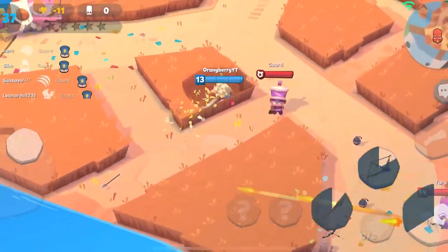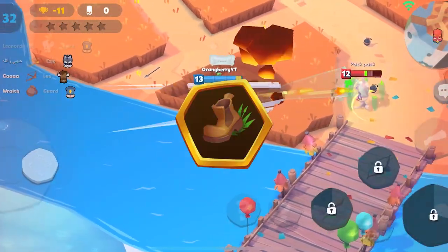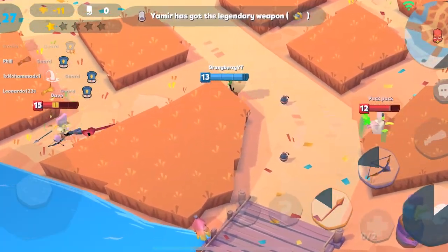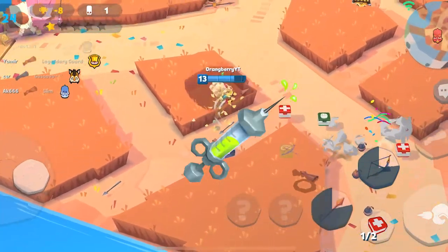The number one item you need is Holy Sandals, so you can pull people into the water and take them out. Your second item is going to be Jungle Shoes, your third item is Vampire Teeth, and your fourth item is either Toolkit or Bandages.